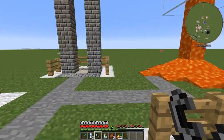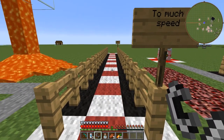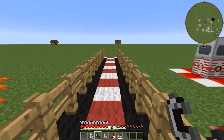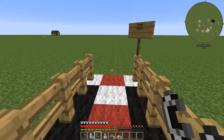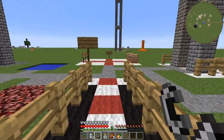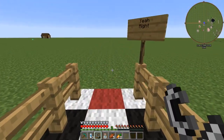And the next thing is the speed boost. As you can see, this is normal walking speed. Now if we quickly get back, turn around, and double-tap to run — how cool is that?